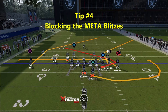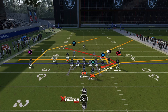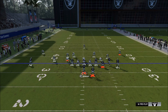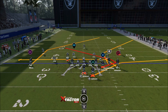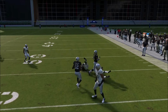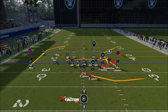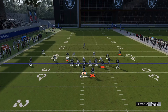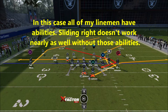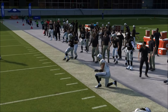For the next concept: how to block the meta A-gap blitz. Originally you'd think to slide left, and that can work — there have been periods of the year where it does. But the way we've found works best is to slide right. Sliding right in most instances will really help pick up this A-gap blitz, and you can see it worked very well there.